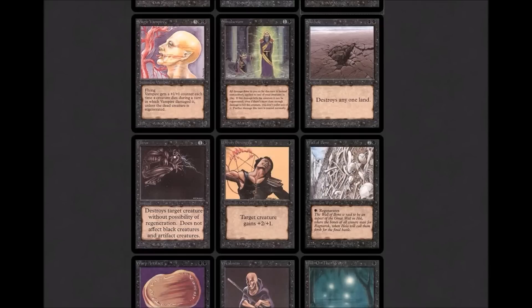Sengir Vampire: 4/4 flying, two black and three colorless. 'Whenever a creature Sengir Vampire dealt damage dies this turn, Sengir Vampire gets a +1/+1 counter.' So if it blocks or is blocked by a 1/1 and that creature dies, it gets stronger like a vampire would. Ansematic's art — all other art on Sengir Vampire is inferior to this art. It's great — a vampire tapping a vein. Simulacrum: one black and one colorless instant. 'You gain life equal to damage dealt to you this turn. Simulacrum deals damage to target creature you control equal to the damage dealt to you this turn.' It just takes damage away from you and puts it on a creature.